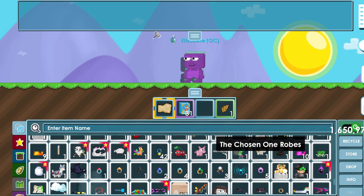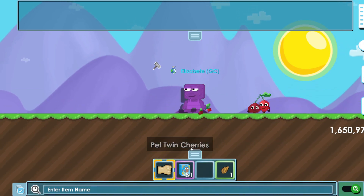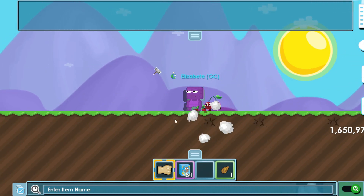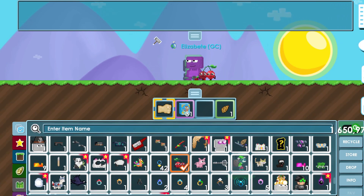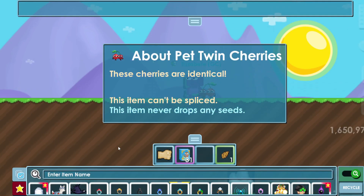They also added a new pet item called Pet Twin Cherries. If you walk around, they just follow you — they have no effect whatsoever. But when you stand still, they do a little dance, which is kind of cute. The item description says: 'These cherries are identical.'